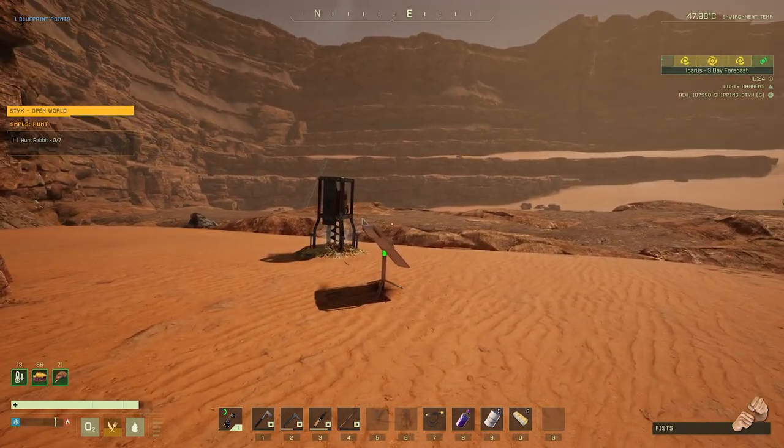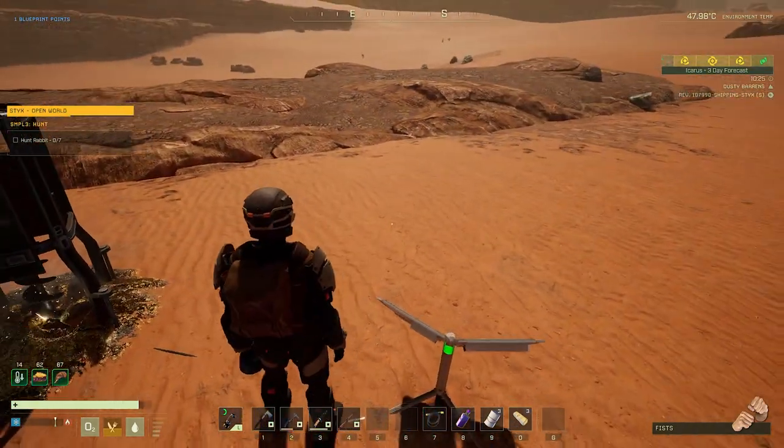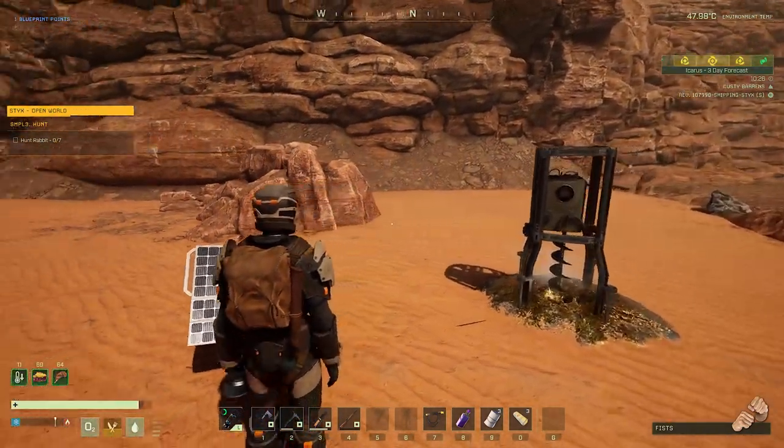I'm gonna really hope these solar panels don't get destroyed with all the wildlife around — we're gonna find out the hard way. What I probably need to start doing is build a little one-by-one shack around this and put the solar panels on top; I'll bring some stone walls back out when we come check on stuff next time. I think this is gonna be an awesome place to wrap up today's episode. Hopefully you've enjoyed it — that's all for today, Cutter out.